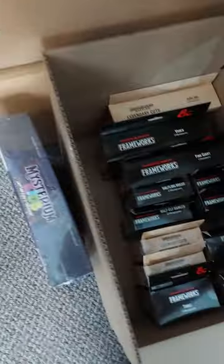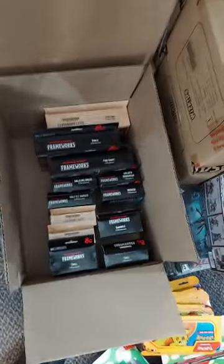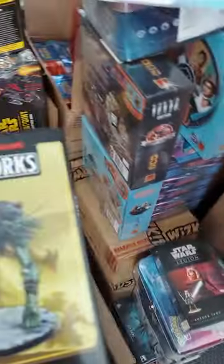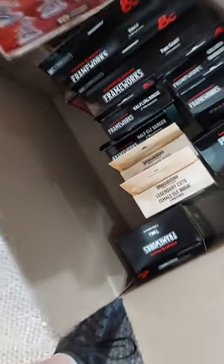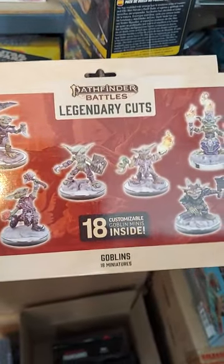We've had these for a while but I keep forgetting to show them because I've left the box closed. We have Wave 2 of the Frameworks Miniatures from WizKids. With Wave 2 they've included a bunch of extra options, so the sprues are even more packed than they were with Wave 1 — much more value in each box. For example, the Kobold box in Wave 1 was like seven Kobolds; this Goblin box is 18, same money. Definitely better value.